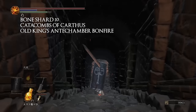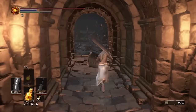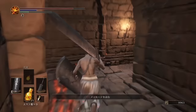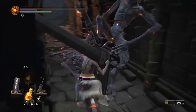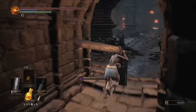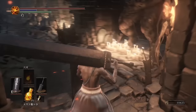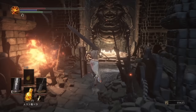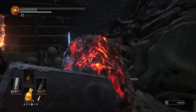Finally number 10, again Catacombs of Carthus — this one is near the old king's antechamber bonfire. From there you're going to run through multiple rooms until you get to a very large room with multiple flying fireballs and fireball monsters. This is the largest room in the lower ruins area, and the shard is going to be at the end of this room on the left. Be careful because a slime is going to drop from the ceiling when you pick the shard up and it can kill you — as you can see I die when I picked it up since I just sprinted through it.